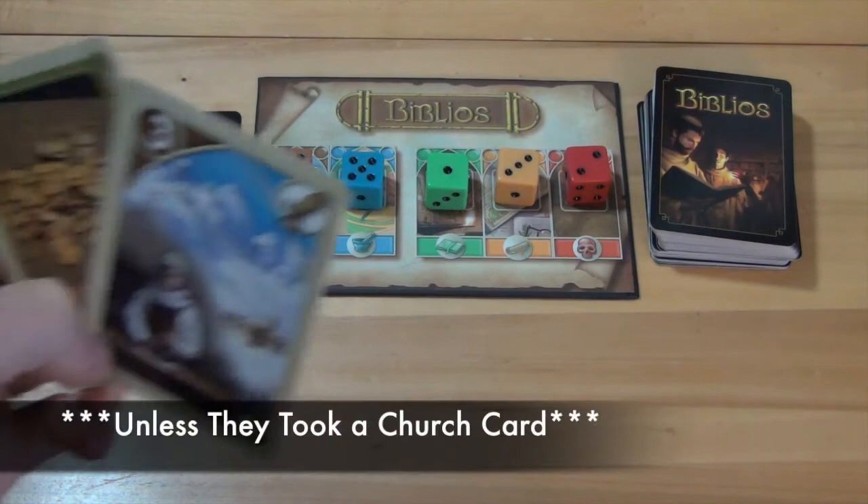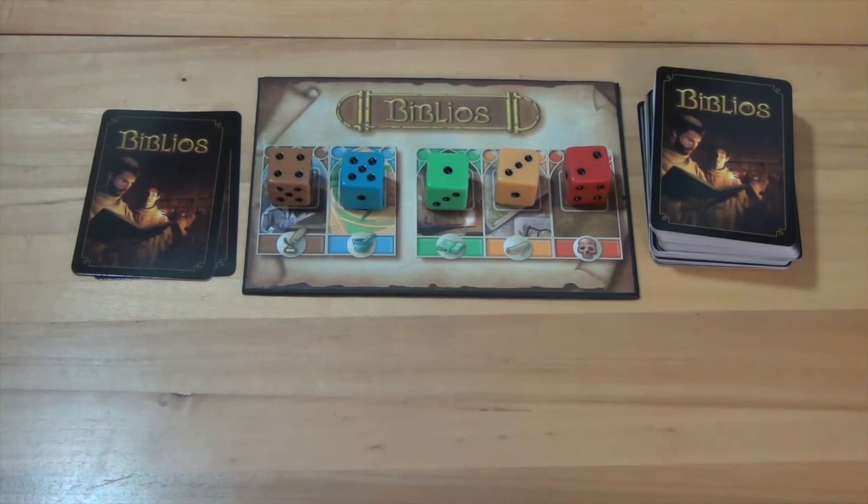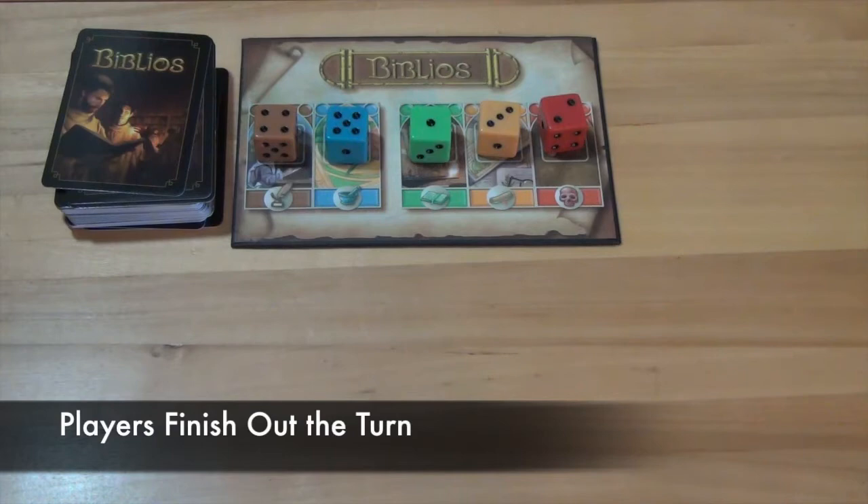When a player finishes their gift phase, each player in the game should have one more card in their hand and the auction pile should also have one more card in it. No player should have a church card in their hand — these should all have been resolved. After the active player completes their gift phase, the player to their left becomes the active player. Players continue taking turns in the gift phase until the draw pile is exhausted. When the draw pile runs out, the current turn continues as normal, and then the gift phase is over and players move into phase two, the auction phase.